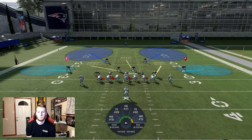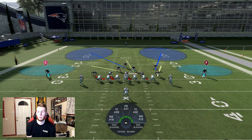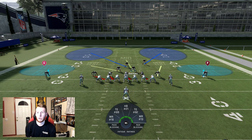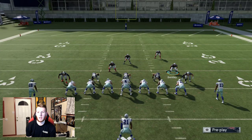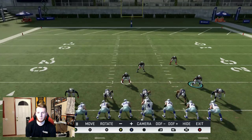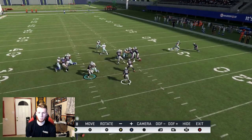Now I'm in cover two and the computer's in something close to a middle run. In cover two the run fits are going to be from the outside corners, not from the safeties. So to get a safety in the run fit, I move him to the middle right here so I know which one I'm sending when I click the right stick. I click the right stick — bam, he starts pursuing. Meanwhile Patrick Chung, the other safety, is just backing straight up towards the end zone.